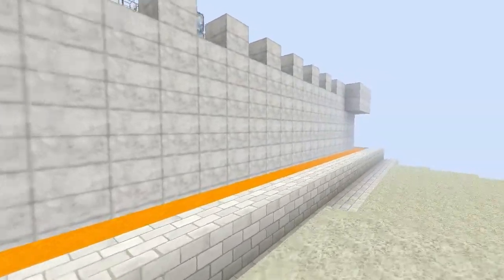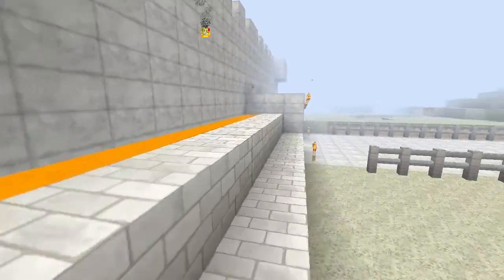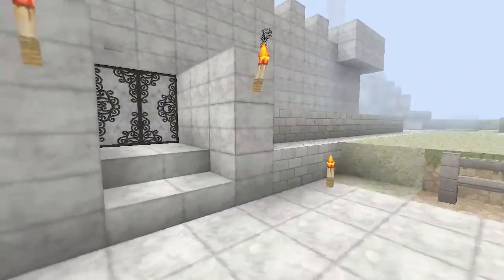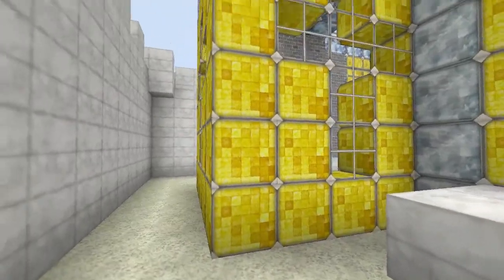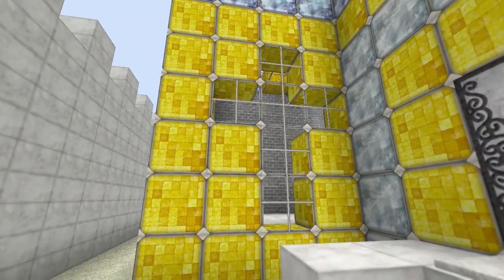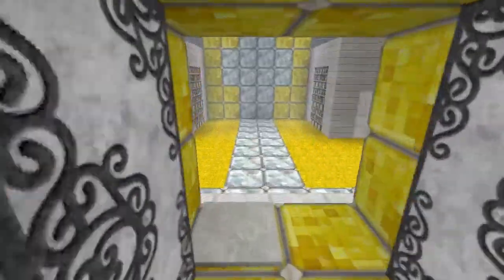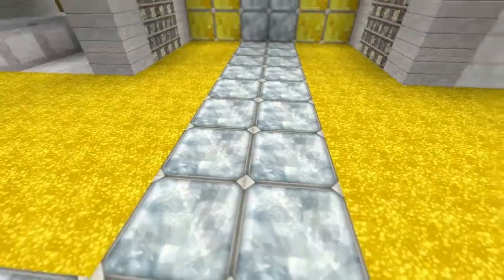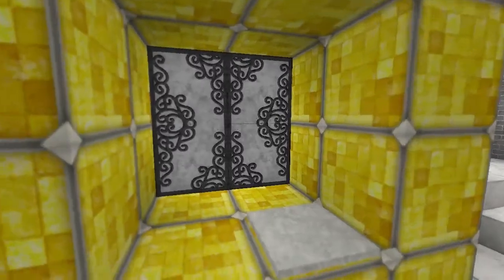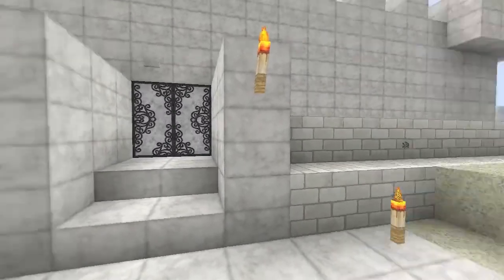This huge castle-looking thing is Alex's house that he just built. It's got a lava moat and it's completely made out of stone double slabs — this is hard to do. And this is gold. Alex is a pastor so that's why he has crosses. Inside there's diamond blocks and lapis lazuli. I'll maybe have him as a guest video and let him give you the tour.